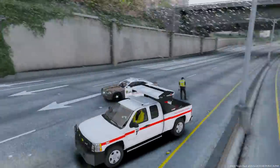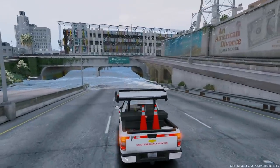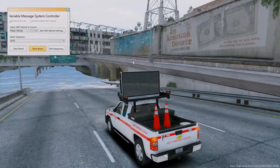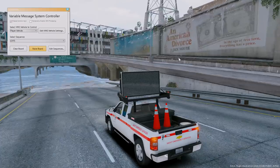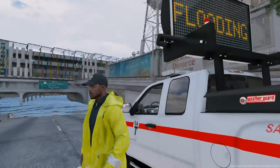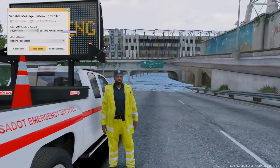We're pulling up on scene. We got a Los Santos Police car back here holding things off, and here is the actual flooding guys. Let's go ahead and take a look and see how bad it is. Yeah, there's no way any cars are going to be able to pass through here. We're gonna have to try to get all those cars off the highway through this exit ramp here. It's gonna be hard because we're gonna have to cut down four lanes of highway traffic into one lane of street traffic.